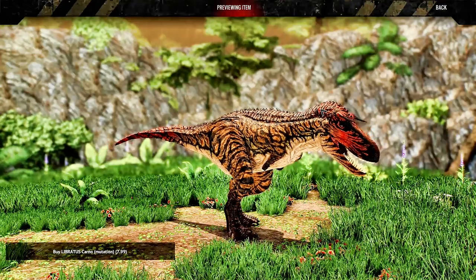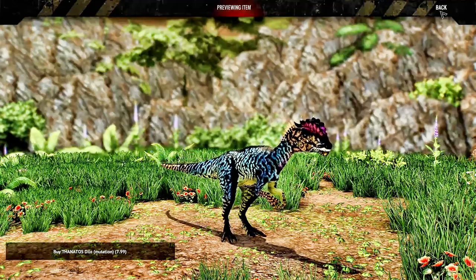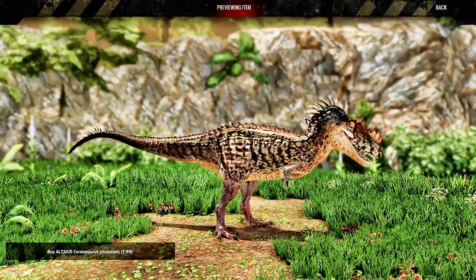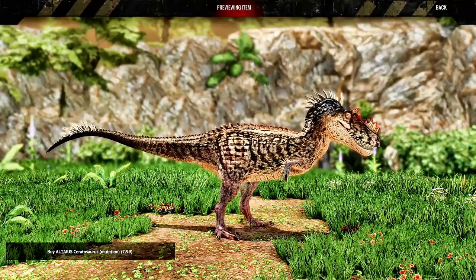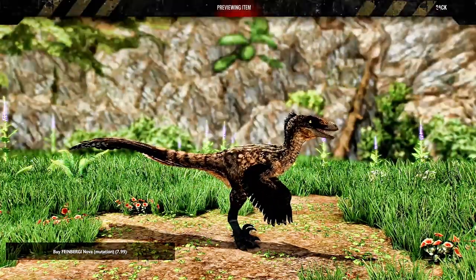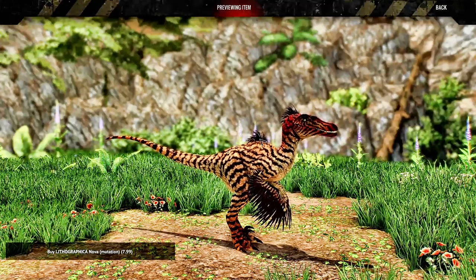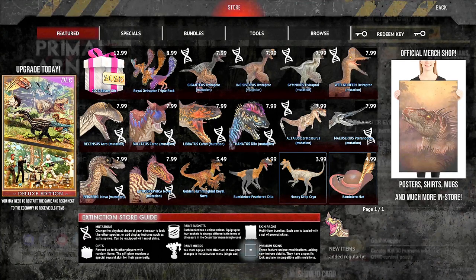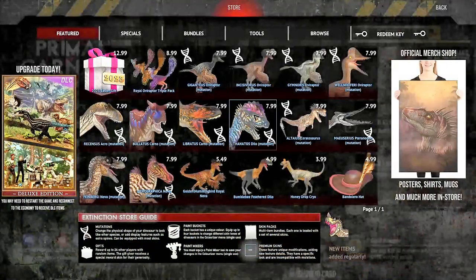If someone wants to trade me that Libratus Carno mute, I'll happily take it off your hands. We have the Thanos Dilo, which basically makes it an Elder Specimen. I think the best mute added is the Altaeus Cerato — that's an Allioramus, which I absolutely love. We have some Nova Mutes, an Archaeopteryx-style one with nice quillage. We have some Feathered Crows, and also a Bandolero Hand for the humans, which I picked up because it looks beautiful.